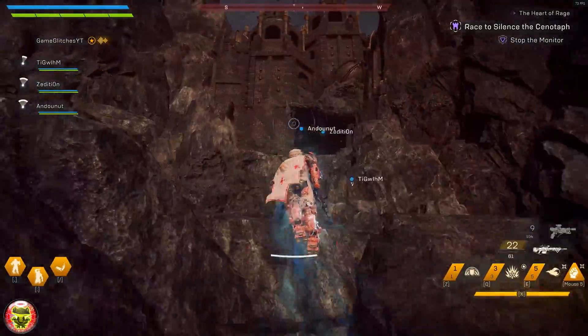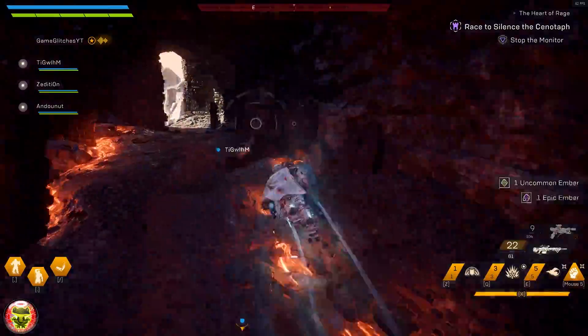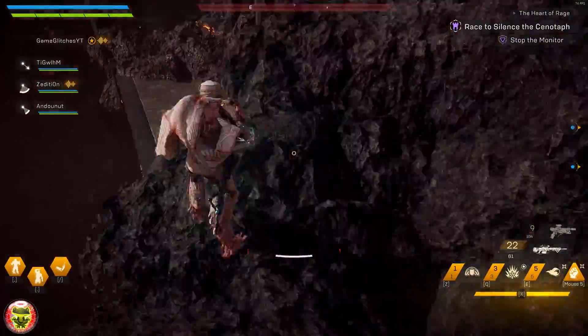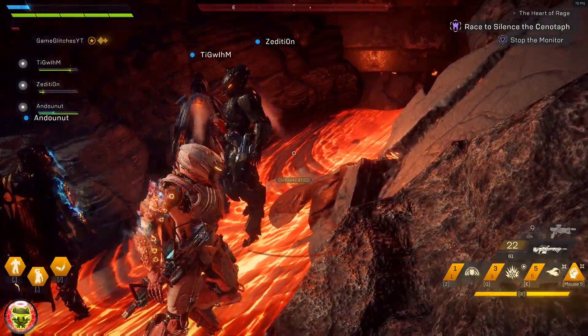The boss will glitch out and not spawn when you respawn. Once that happens you're good to go — fly back through the tunnel where you just killed the two furies and open the chest again, then fly back through the tunnel where the boss is and die in the lava again.